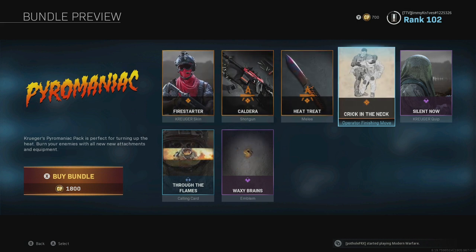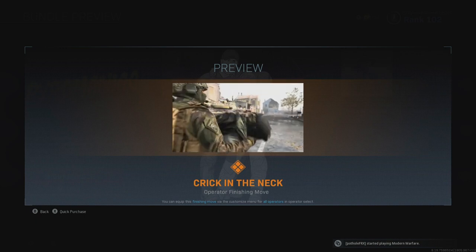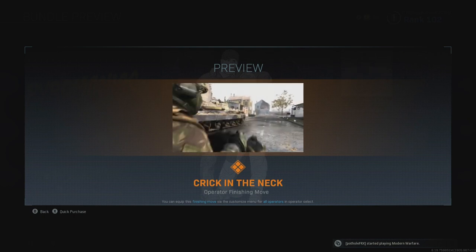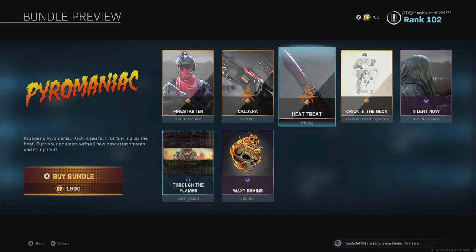I'll get into a game and show you guys what it looks like. I don't think a lot of people will purchase this bundle. One thing I was kind of disappointed in was the operator finishing move. This bundle is called Pyromaniac and the finishing move is just this guy breaking his neck — I really wanted to see him being lit on fire. I wanted to see him throw a Molotov cocktail or something like that. I just wanted to go through the new bundle, specifically the new flaming throwing knife.